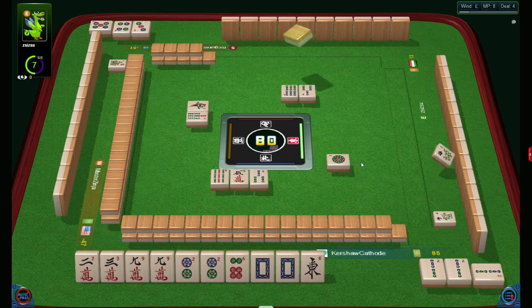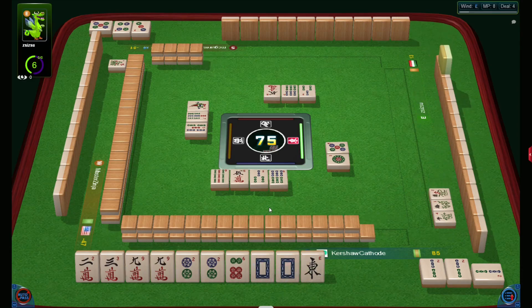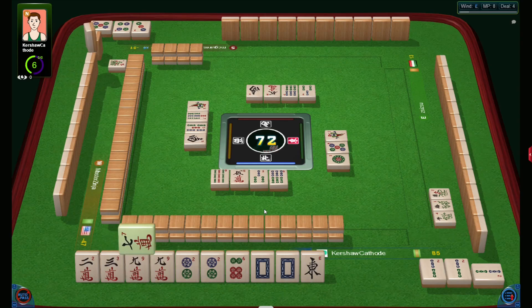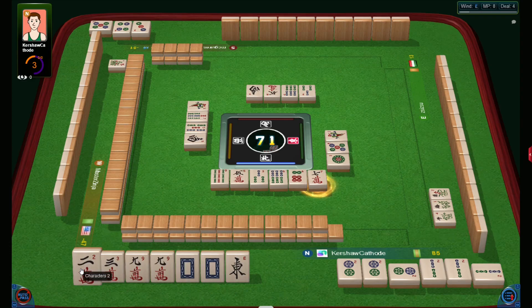She discards good tiles in dots and bams now. I just want to show you how you can collect punks from just four pairs — I had four pairs from the beginning without concealed punks. Now watch how you can collect punks from four pairs. Six dots is useless. That's interesting — let's wait for two cracks a bit. Maybe I'll collect triple punks.